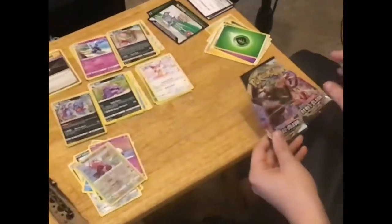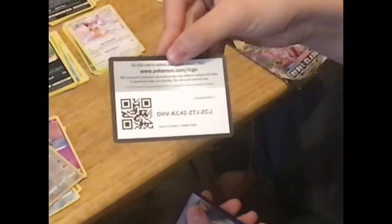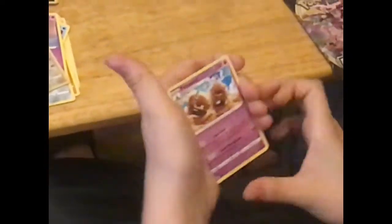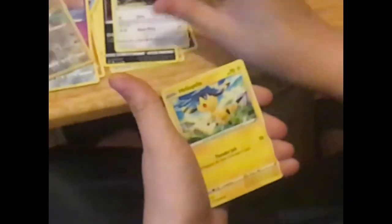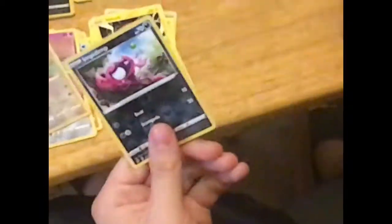Go with another Gorilla pack. Here's your code. Three to the front, Energy, Palossand, Milo, Turffield Stadium, Natu, Trubbish, Doublade, Helioptile, Voltorb, Impidimp — and that's it. Really not one good card.